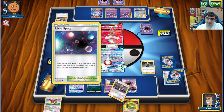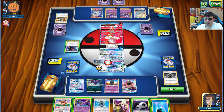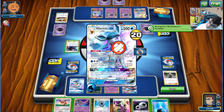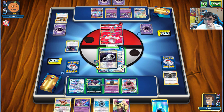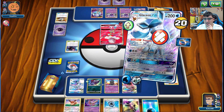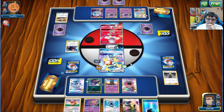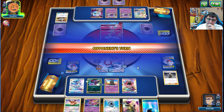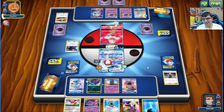No choice but to Cynthia and hope for a DCE. We got the DCE - question is, can we get heads? I kind of have to risk it. Frost Bullet - no! Oh man, that is not good at all.